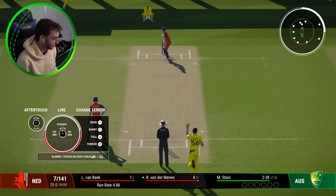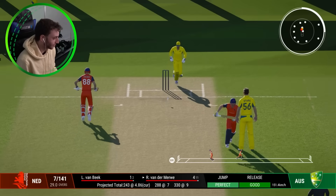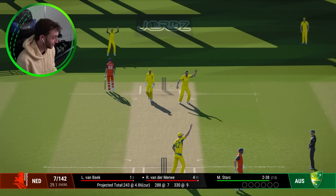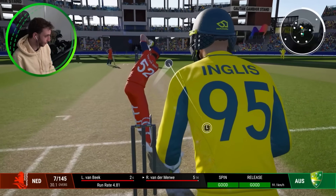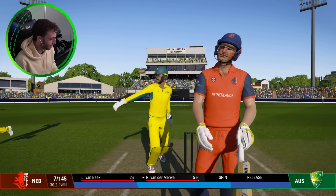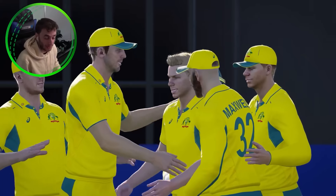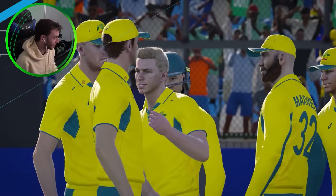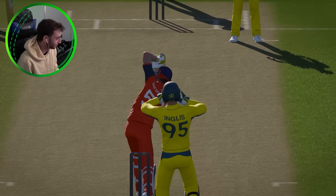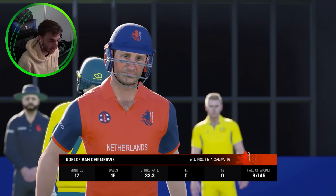Starc to bowl over number eight. It's in his pad — he's going to run! Kept back the single leg by. It's an edge onto the pad and Inglis takes it. Van der Merwe is out for five. The Netherlands are eight down for 145 — it's really unraveled quickly. Zampa has his third. It's been very good behind the stumps today, Inglis. Eight for 145.